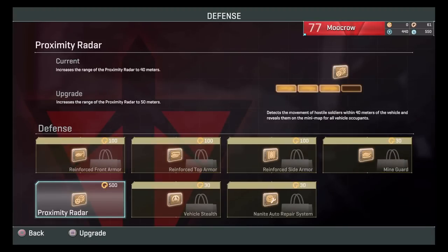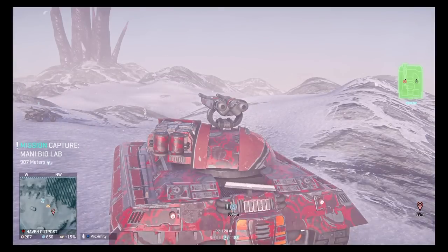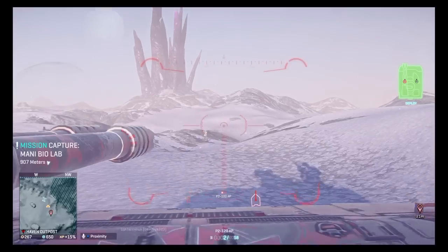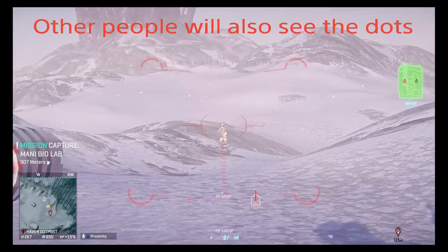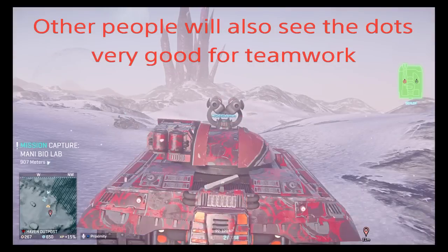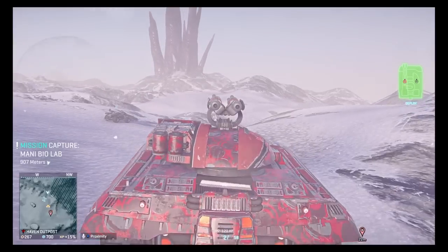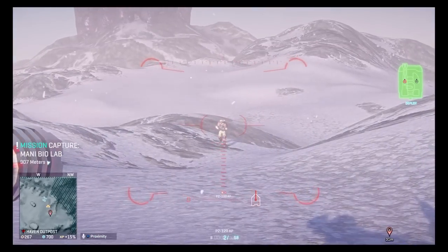Proximity radar is extremely useful for Prowlers, very useful, and I'll even show you a little clip later on. Here's the reason why proximity radar is awesome. I have my volunteer over there, Mr. Skittlesman. If he jets towards me and runs towards me, I'll be able to see him on my radar. Go at it, Mr. Skittlesman.